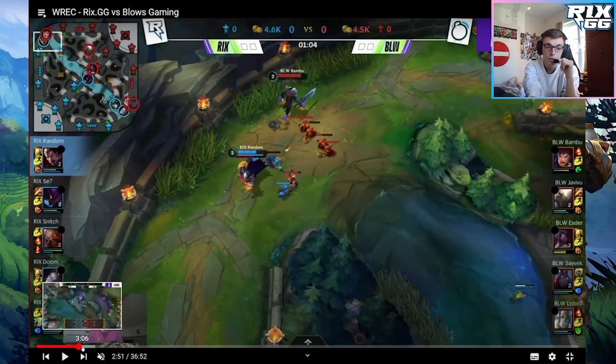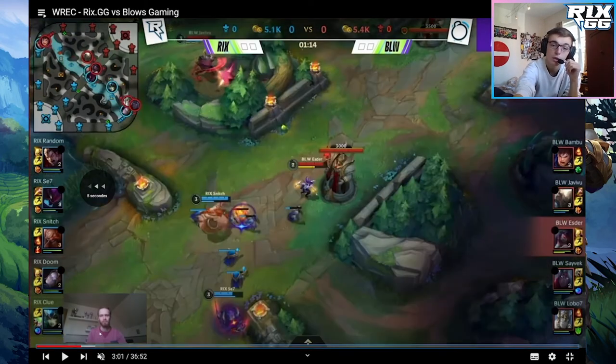Two other advantages not shown in this clip: let's say Akali is low life after some early trades. If she tries to last hit, especially as a short-range champion, Snitch and Seven would just decide to dive on her. She might have to back, but if she backs she loses her CS because the turret is going to kill the minions. So she faces an additional choice: do I take the risk of fighting for my minions, or do I back and concede CS?